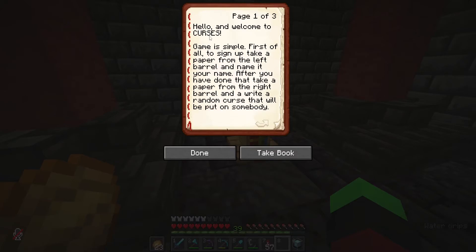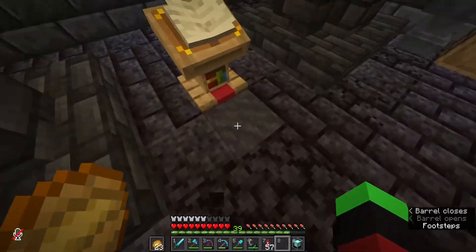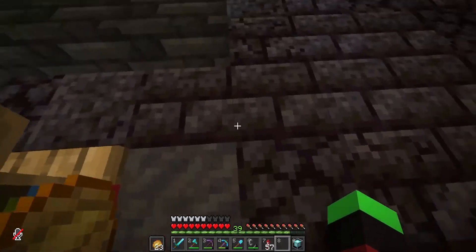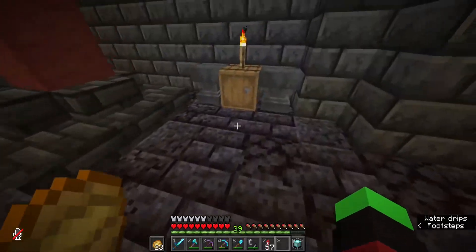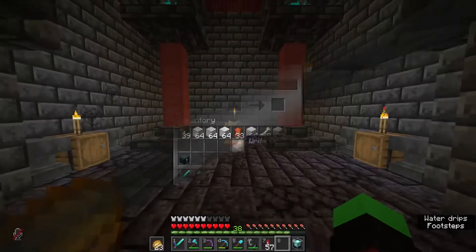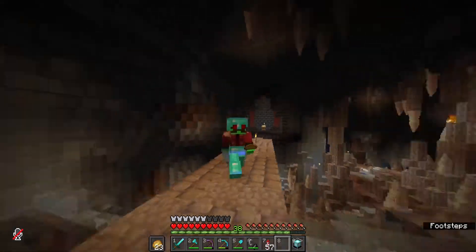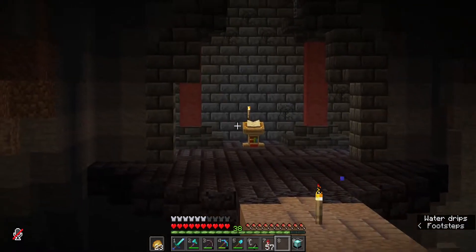The game is simple. First, you take a piece of paper and write your name on it, then you throw it in this mud — a hopper can pick up anything from it. After that, you write a curse to put in, which we're going to do right now. Submitted. We're going to see how this turns out when everybody submits their thing, and then someone's going to get that random curse. I hope it's Zebra.